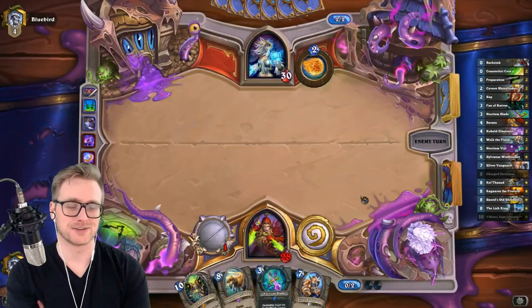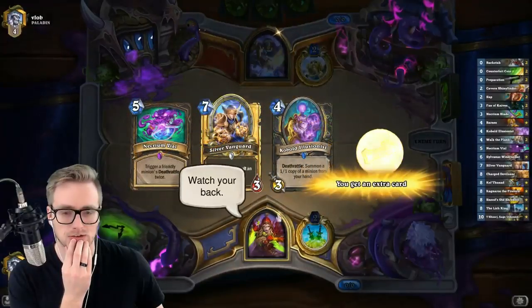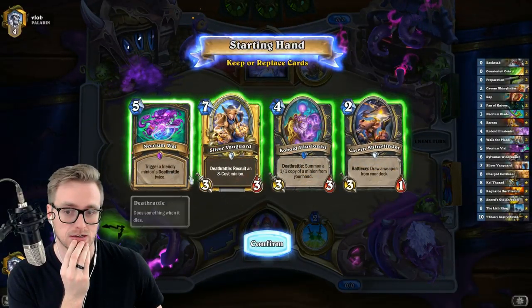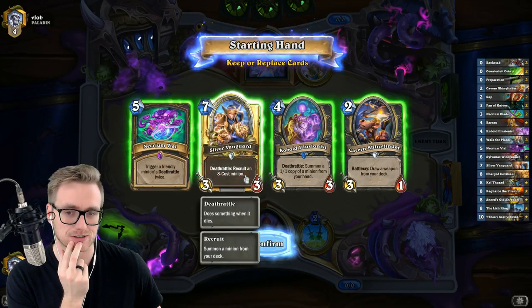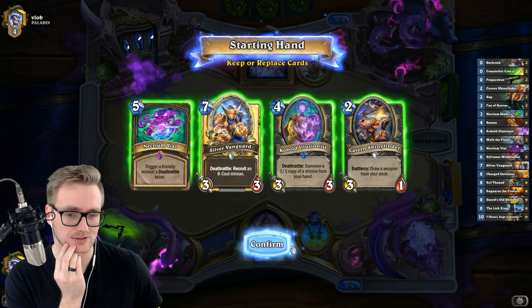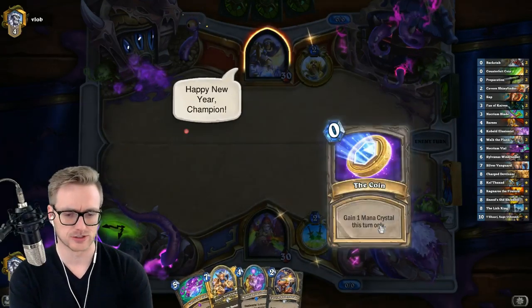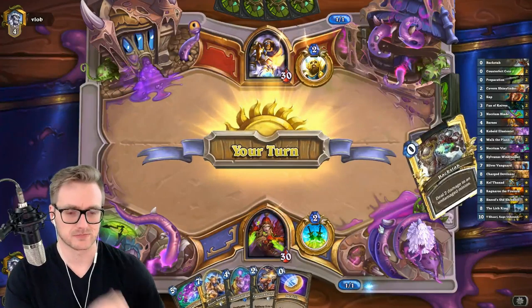Not looking good for ol' Raffle, is it? I keep this. I keep this. Do I even keep the Necronvile? That seems a bit ambitious, but I'm gonna do it. And I wonder if I even keep the Silver Vanguard just so that I can pull it with the Illusionist. Especially with the curve that we have — we go Shiny Finder into Weapon into Illusionist and win the game.